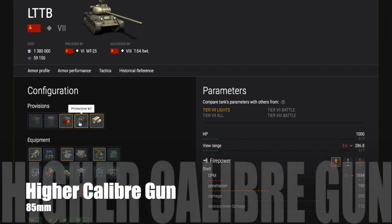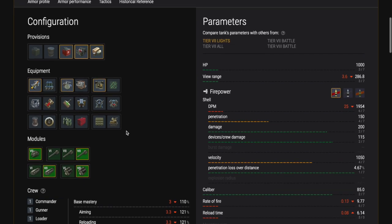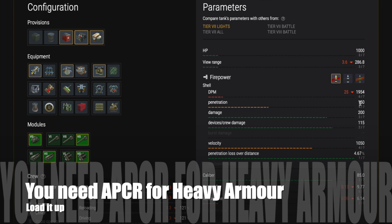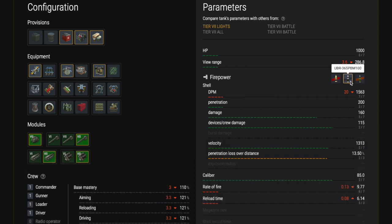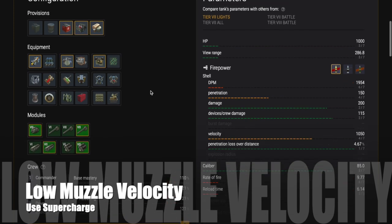This tank has a higher caliber gun than the MT-25 - of course it has an 85mm. You will get some better pen than you did at tier six. However, 85mm against tier eight heavies is not much, and you will need APCR for the heavy armor. Load it up - you can buy it now for credits, it's not gold ammo only anymore. Make sure you have some APCR loaded up in case you're over-tiered.